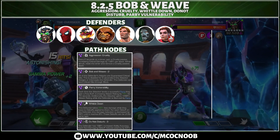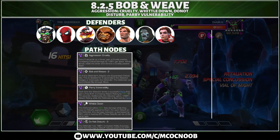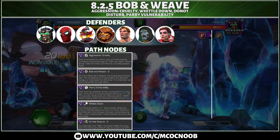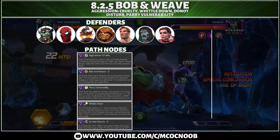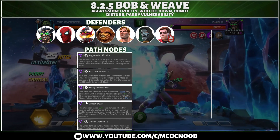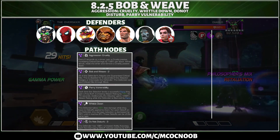For Aggression Cruelty, every two seconds on the timer the defender will gain a cruelty buff increasing damage by 150 per stack, but once you hit the defender you can take away those cruelties. For Parry Vulnerability, whenever you parry the opponent you will get a fury increasing your damage by 75%.